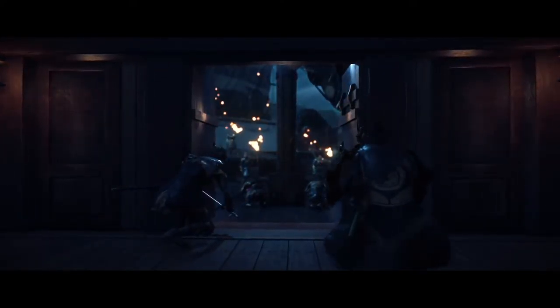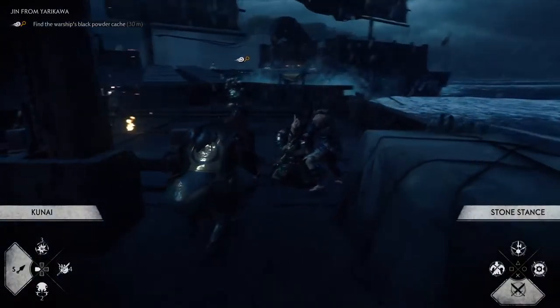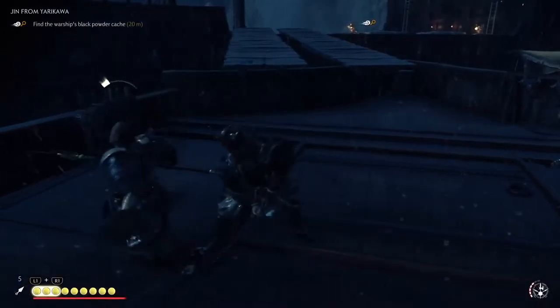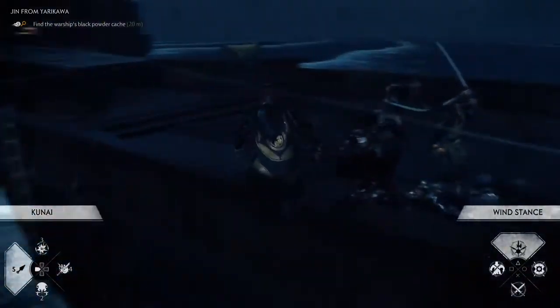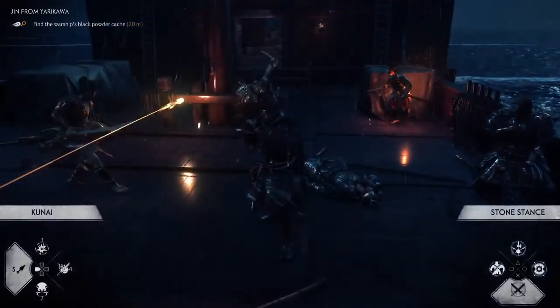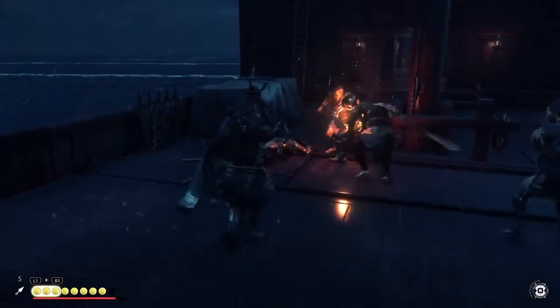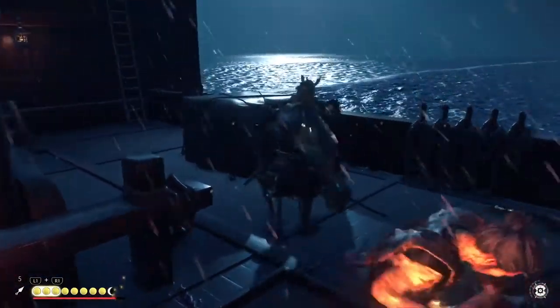An empty ship looks suspicious — it will buy us time to get close past the range of their heavy cannons. We'll wait for them to board us and attack. Set off the black powder stores — rip open the beast's belly. You'd better be right. We have to attack now. Not yet — hold. Attack! Send these bastards to the bottom of the sea. Attack!